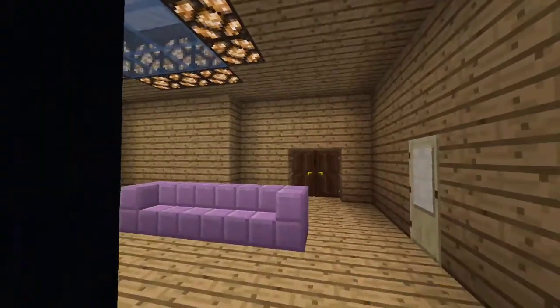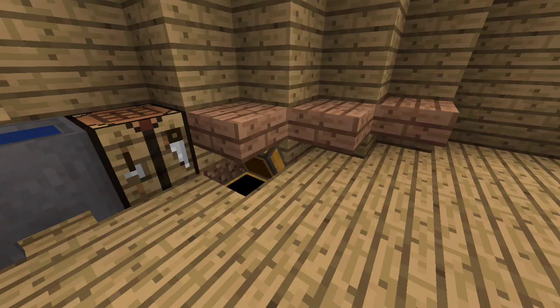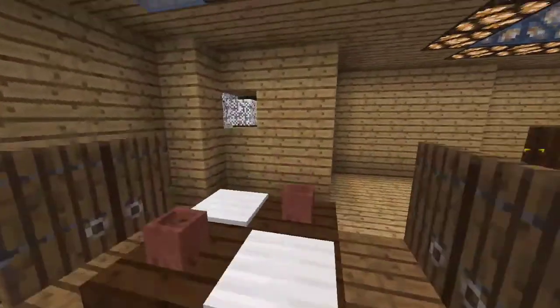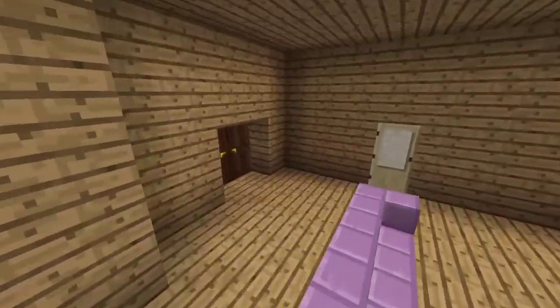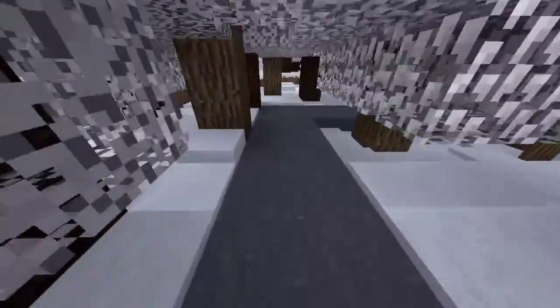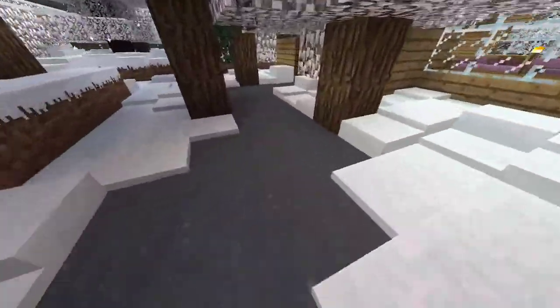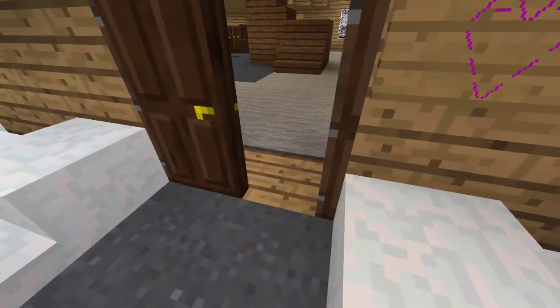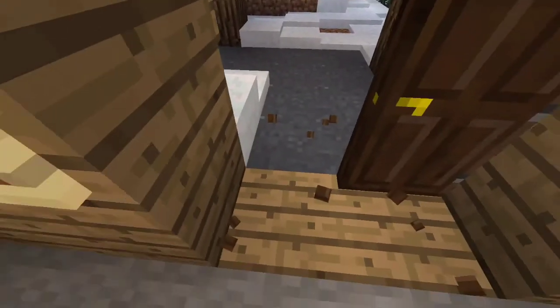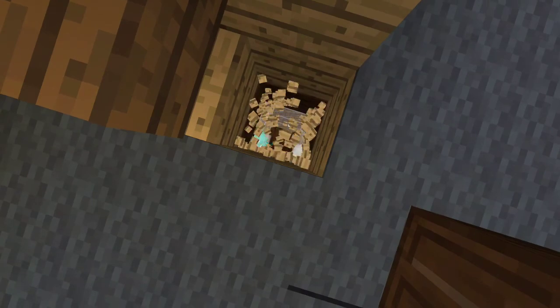Oh, you know what? I got a secret room to show you guys. I broke the door — I'll fix it later. You break that, and you break that, and you break that. I created a secret room! Oh yeah, and it's got lava and everything. This is my little secret place — my place to hang out and have fun. That's pretty cool. Fly up out of there.